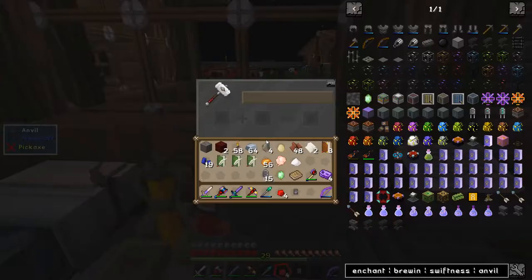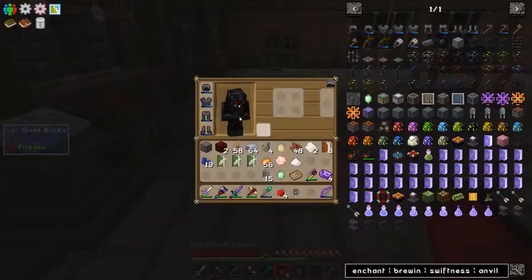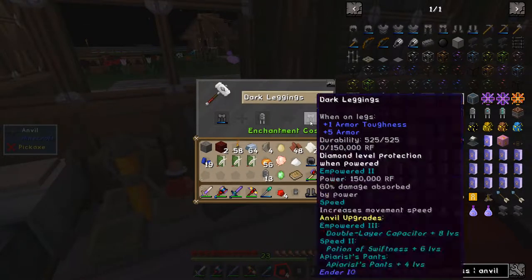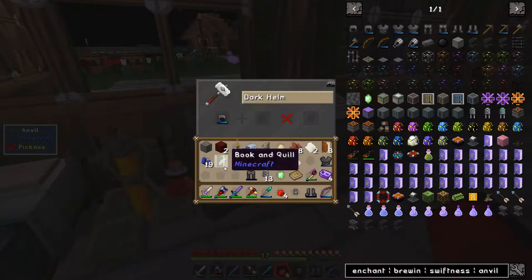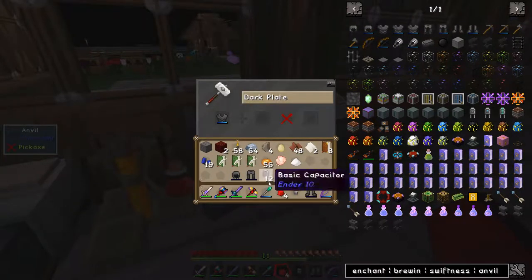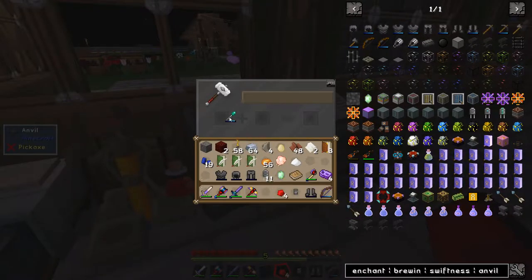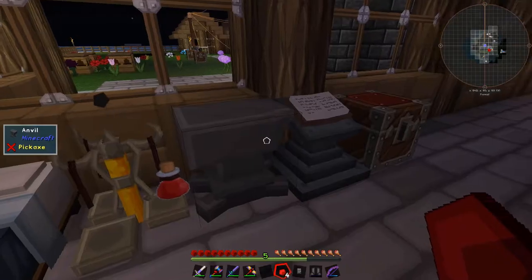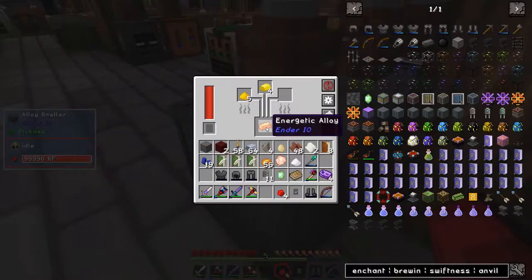The only thing we're going to be lacking is the XP for this. Let's take the armour off and chuck the boots in first — that's six. Then the helm, then the chest, then the staff. Out of XP. I'm going to have to go switch on my mob farm again. I'll probably make the double layer capacitor off cam and stick them on and charge them up.